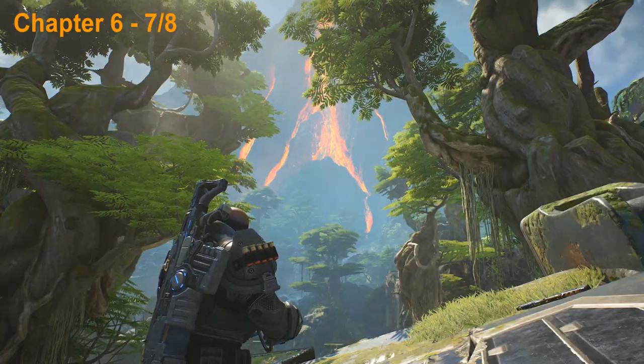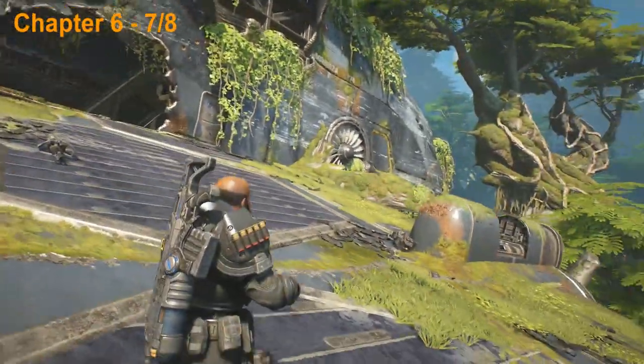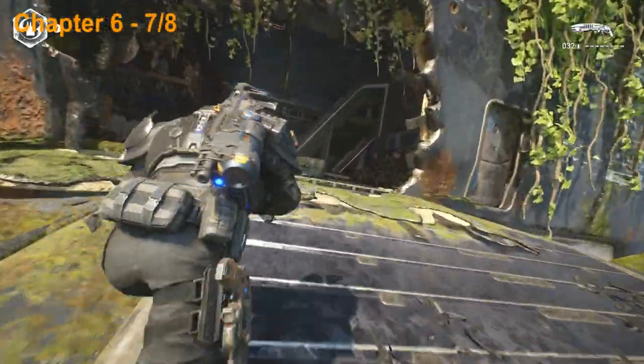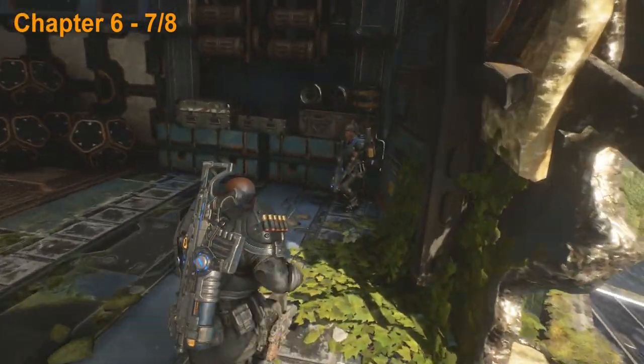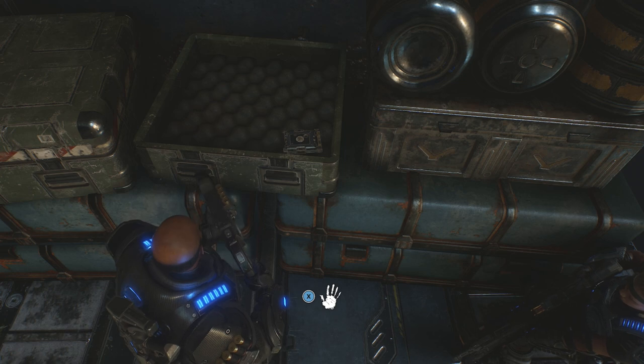The next collectible is going to be up here inside of this ship thing — or plane, whatever this thing is. It's going to be in here on the right side, just inside this little case thing so go ahead and pick that one up.